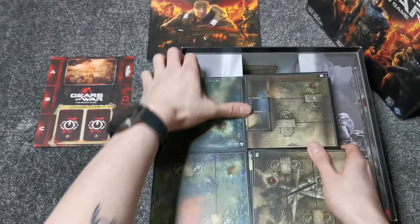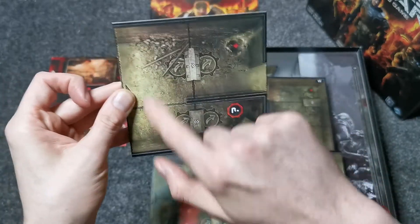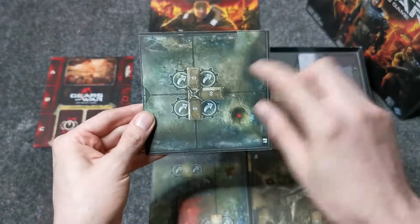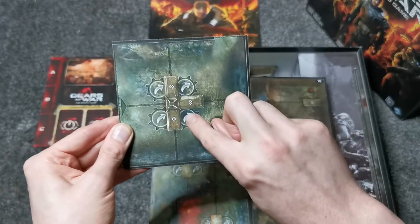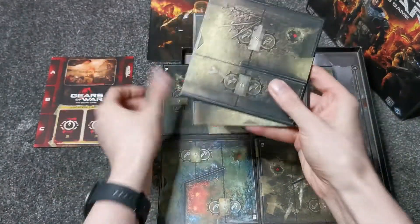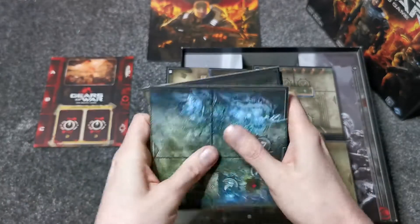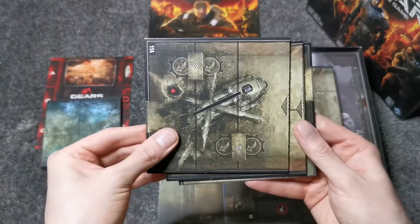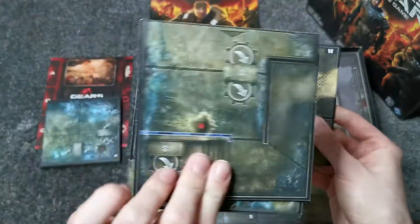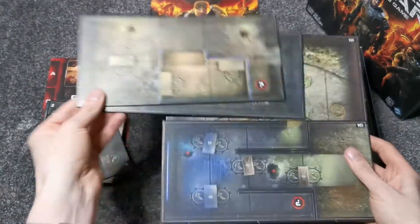For the board, you get an absolute mountain of these little pieces — multi-sided as well. They're all split into different locations; each location is a zone that you move your characters into. These little arrows show that you can move your piece into cover — just like in the Gears of War video game, cover plays a big part in this game. The pieces are really nice and double-sided, so there's a lot of variety.